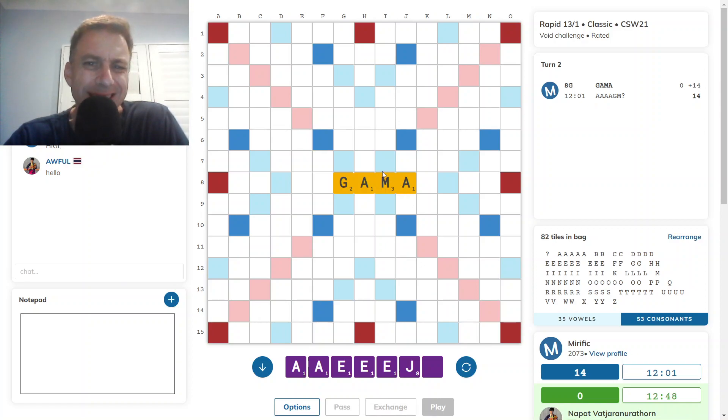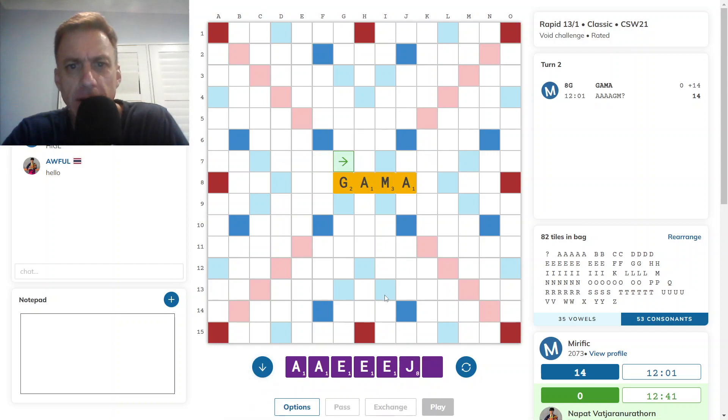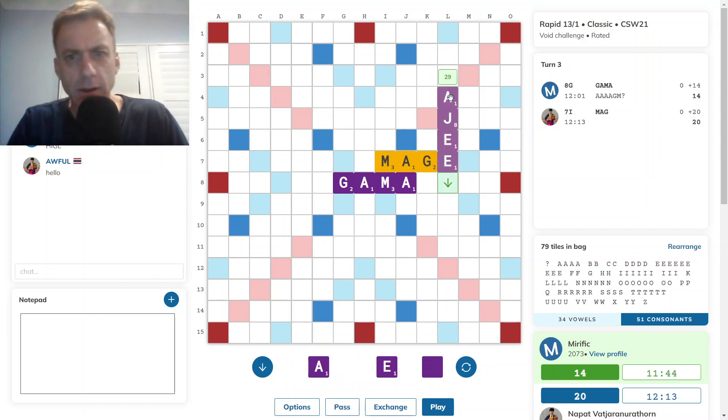I have a G on my rack. 33 — that won't remain available unless opponent changes. Agama might be good. Agi. See what opponent does and then I'll decide from there, but Agi seems like the play. Magmage is good. Agi for 29.